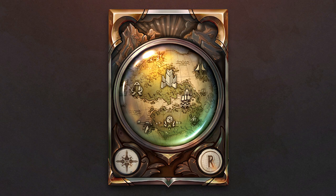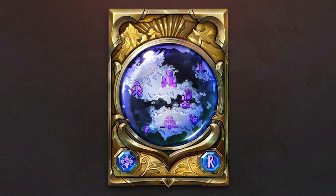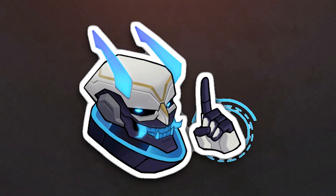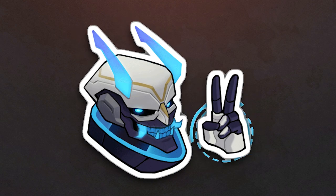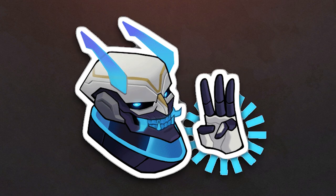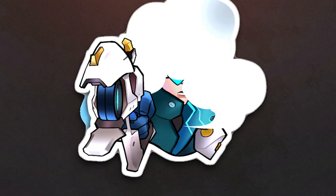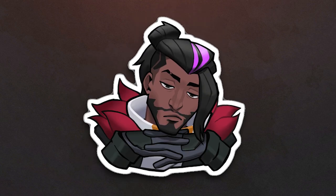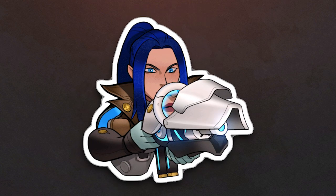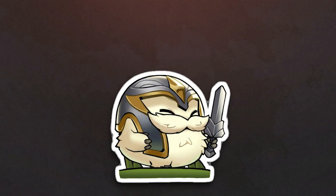We're also getting the Path of Champions reward card backs: Scroll of Frontera, Plague of Frontera, and Gem of Frontera. New emotes include: Wait for it, Backfire, This Again, Scoped Out, and Adventure.